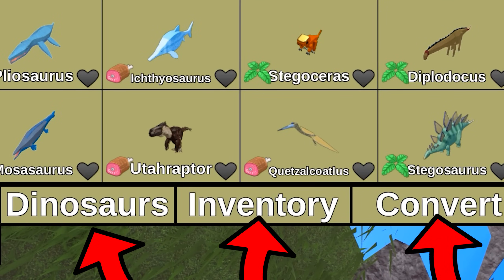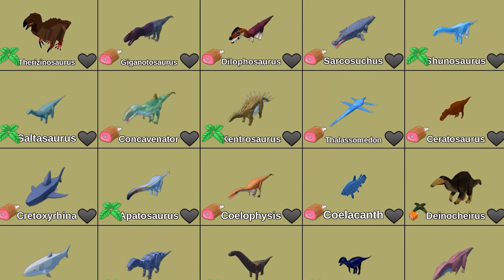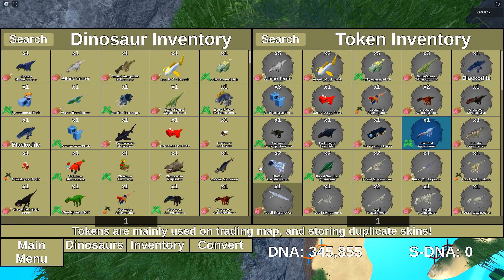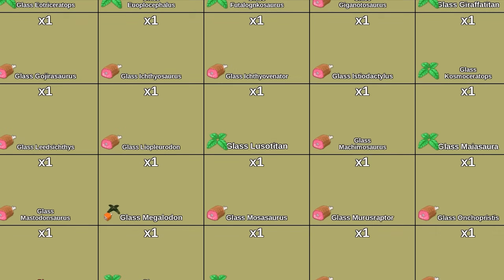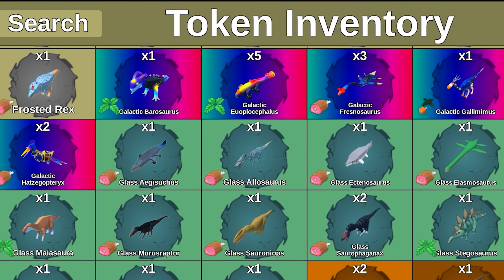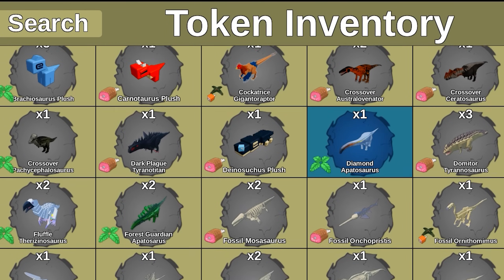You'll notice there are some more tabs down here. The one we're on is the dinosaurs tab, which lets you pick out dinos. This is the inventory tab — you can look at your entire inventory here without ever going to the trade map. Here, you can not only see the dinos you own, but how many of them you own. You can also see your token inventory, which are the skins you've converted on the trade map. Much more convenient.